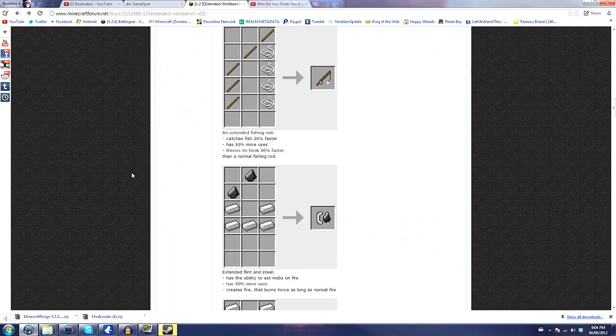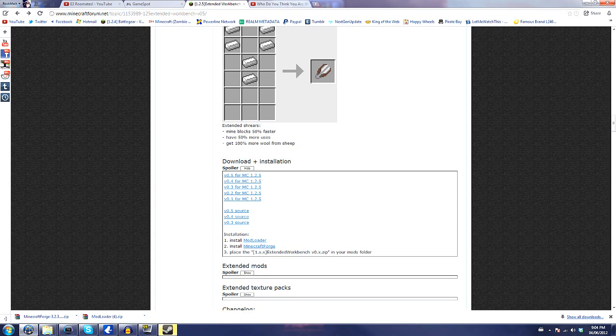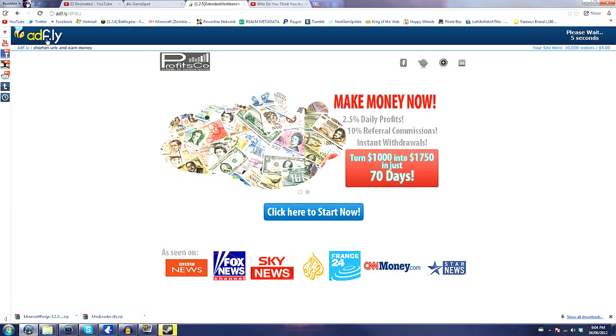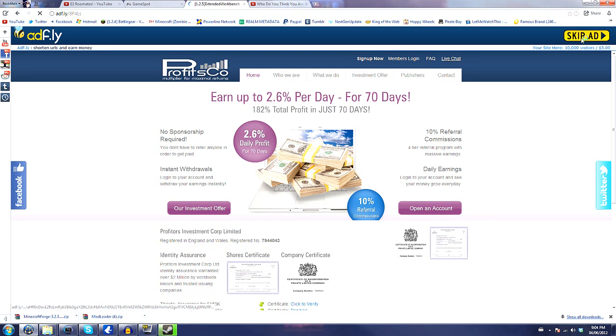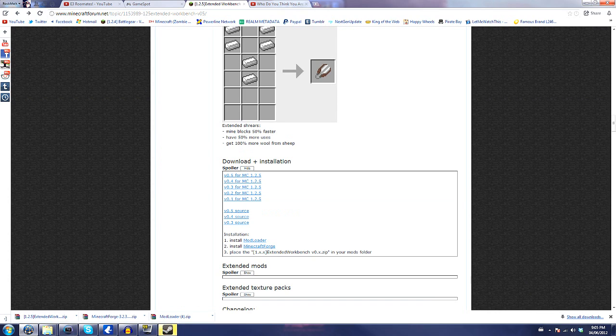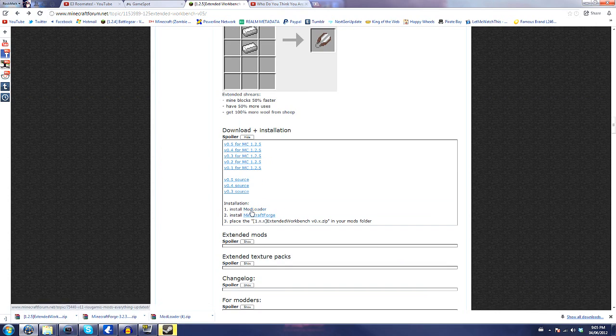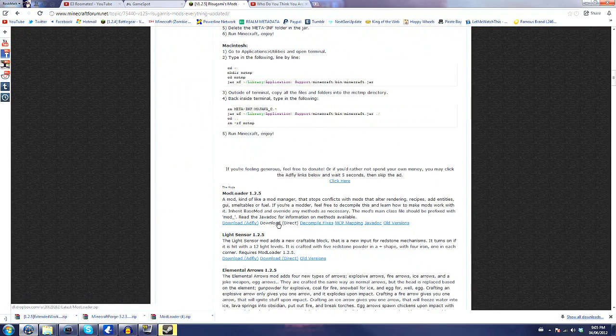Just scroll on down to where it says download and installation. You're gonna need three things: you're gonna need the mod loader, Minecraft Forge, and of course the mod. Click the latest version for the latest version of Minecraft — it'll take you to an AdFly link and you'll just want to wait five seconds as always, then click skip ad and it will download right away. Then go back to the Minecraft forum page where the download and installation tab is, and click where it says install mod loader. It'll take you to Risugami's mods page — scroll down to where it says mod loader and download direct.